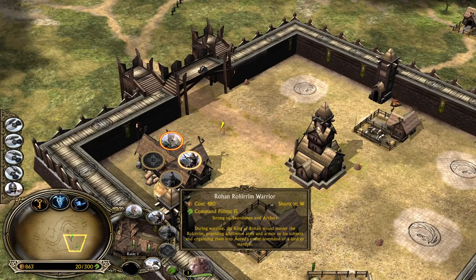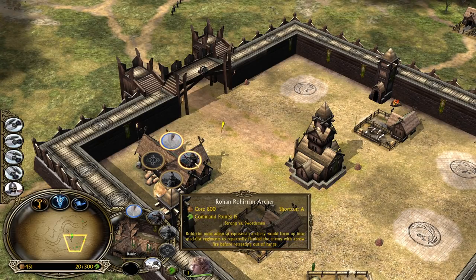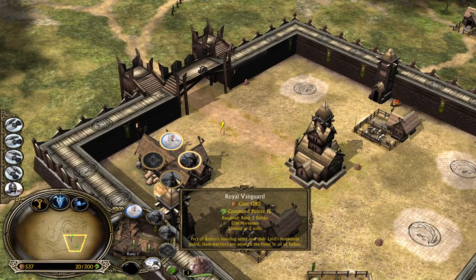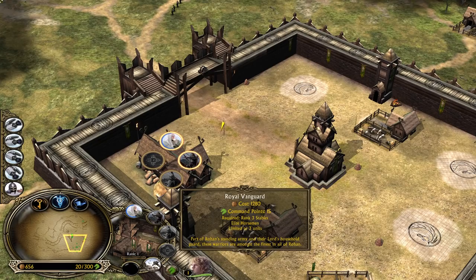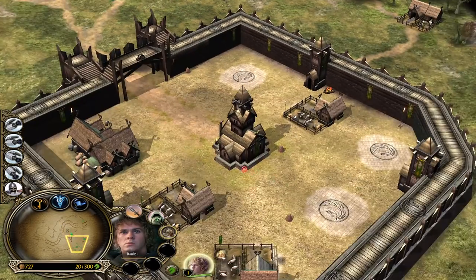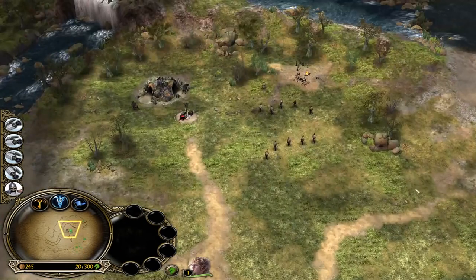From the stable you can recruit Rohirim Warriors and also Rohirim Archers at stable level one. Once your stable is level three you are able to recruit the Royal Vanguard - we're gonna take a look at that. Let's creep this one as soon as possible to get some more money. We can also build a well for sustain and one more farm.